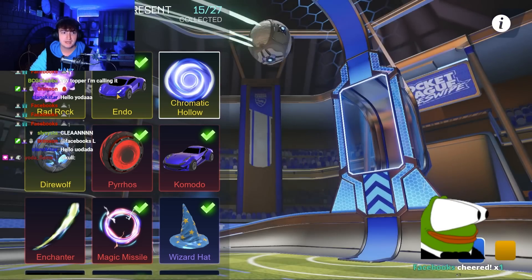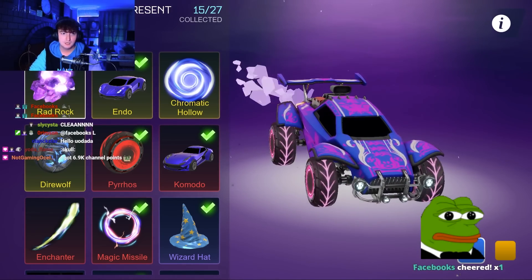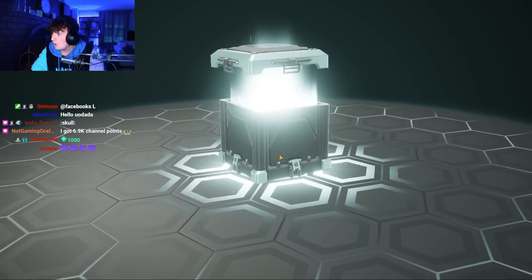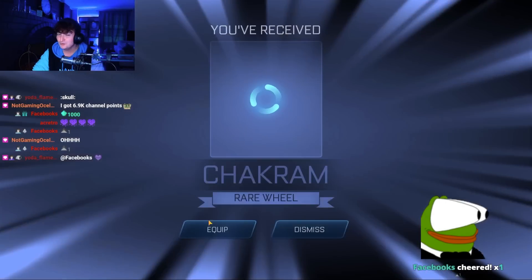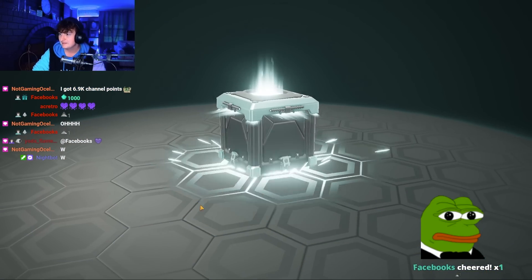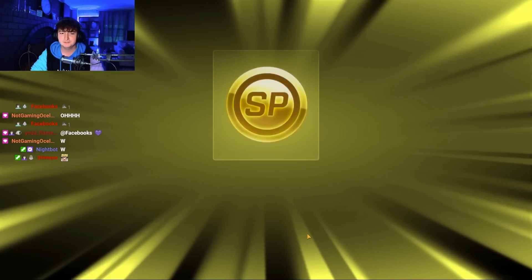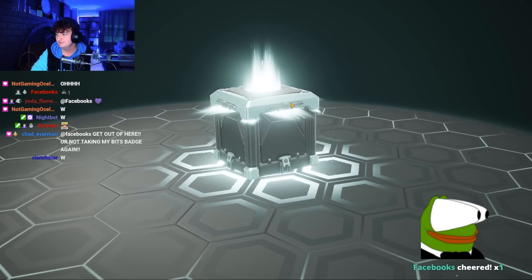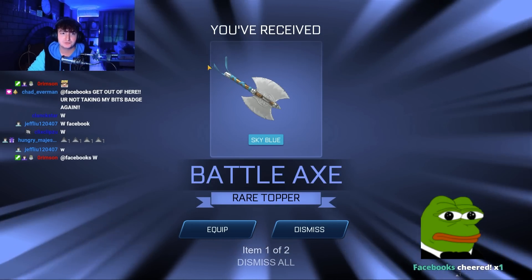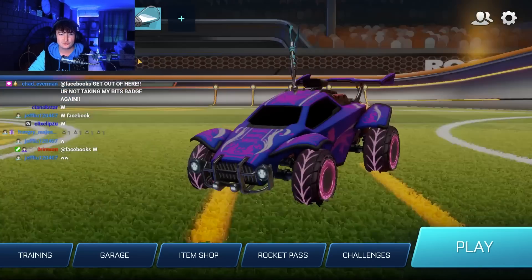For those that don't know, these are the new exotics: we have dire wolves chromatic hollow, we have the endo — if we could get a white endo that would be sick — and then the rad rock boost, which for some reason everyone already has it unpainted. Yo, Facebook with a thousand bits, you did not have to do that! Big shout out to everyone donating. Oh, and cancer boost — at least give us paint. Last one — okay, so I was right, it does paint the wrapping. I can't say it's great to come painted because you can barely see the blue.